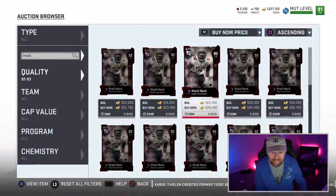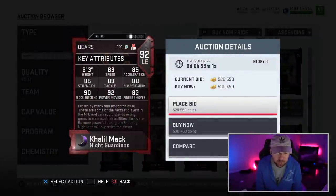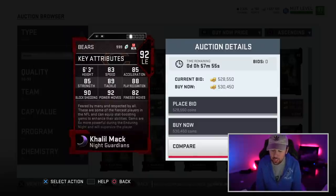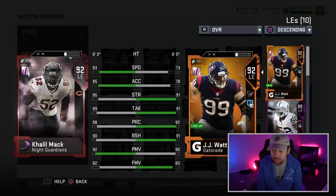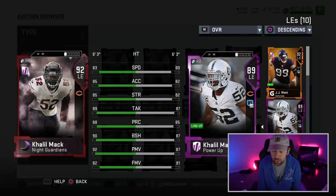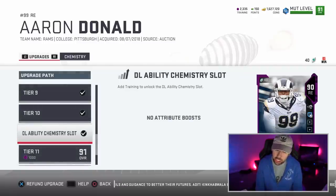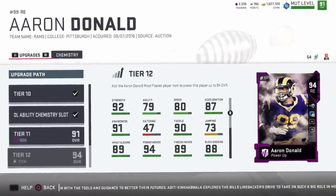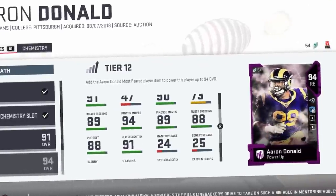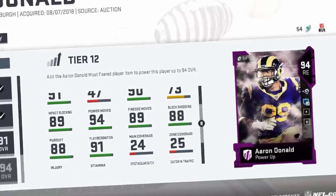We got Khalil Mack right here, 92 overall. Hopefully his price goes down just a little bit. 83 speed, 90 block shed, 92 power move, and 82 finesse move. Some of you guys might not know — I currently have this man powered up to an 89 overall. We are eventually going to get Khalil Mack on the squad. Now, this Aaron Donald — he's going to have a limited time card with 80 speed, 94 power move, 89 finesse move, and 88 block shed. 100% we're getting this Aaron Donald.